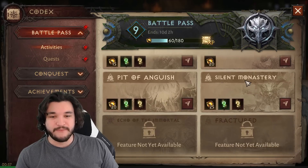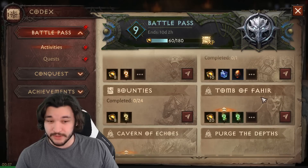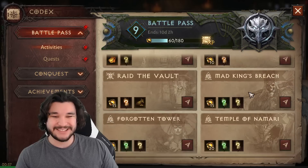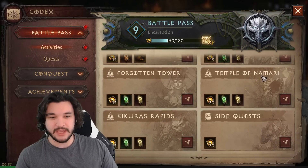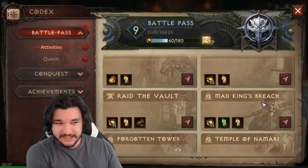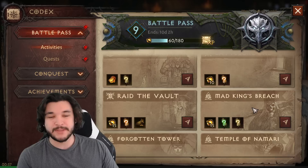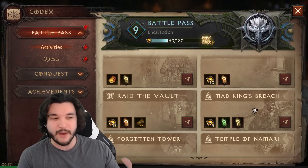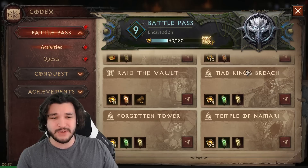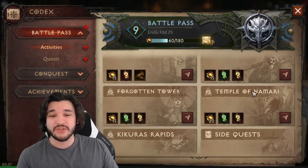For all the other dungeons, if you're looking for specific set items, some are faster than others. The fastest dungeon I've found is Mad King's Breach. With a good group, we've optimized it down to about two minutes, and potentially even faster. We were timing these speed runs at around 1500 resonance. If you really know how to run Mad King's Breach, it's going to be your fastest option for set items.